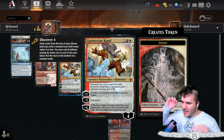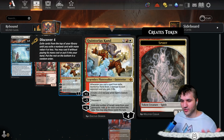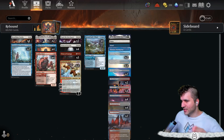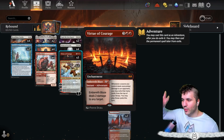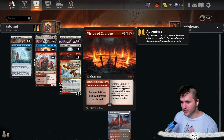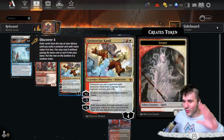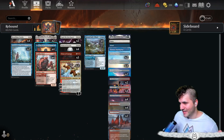We have Quintorius — they did him absolutely right making him a mythic planeswalker. Whenever you cast a spell from exile: deal two damage, gain two life, make 3/2 red creature tokens, discover, and exile your graveyard for mana. What's really nice is the synergy: Heart Flame Duelist deals damage, Quintorius deals damage, and Virtue of Courage deals damage. Whenever a source you control deals non-combat damage, you may exile that many cards from the top of your library and play them this turn.